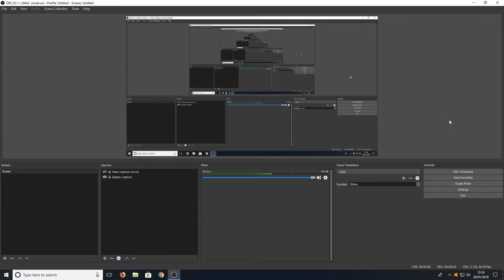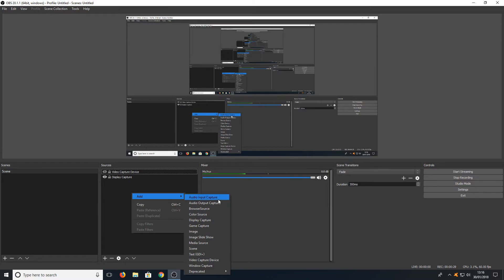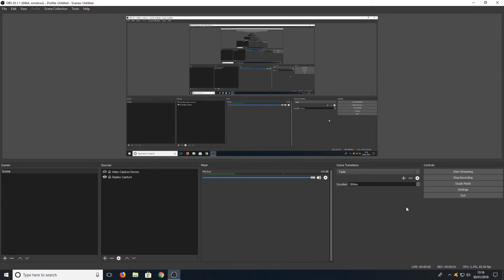Next up we have OBS. This really is a fantastic program. It allows you to record all your gameplay and even stream to multiple streaming sites — for example, you can stream to Mixer, Twitch, YouTube and lots more. You have multiple options: down here you have your scenes and your sources. You can add loads of different sources — your webcam, images, text overlays, and also a Twitch follower display, which means when someone follows you or donates money, it will pop up on the screen.